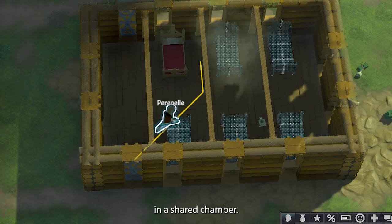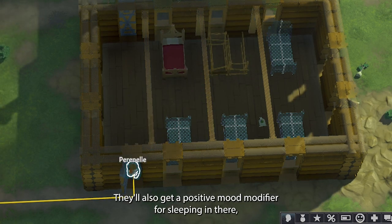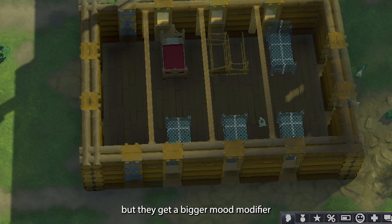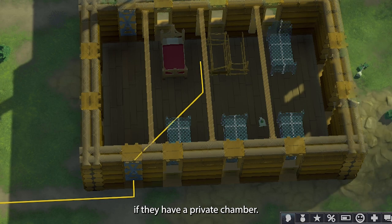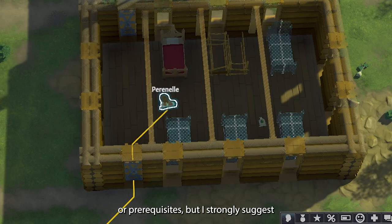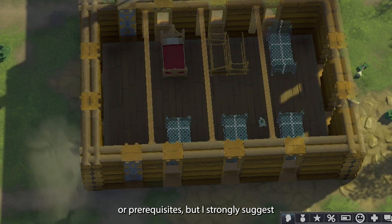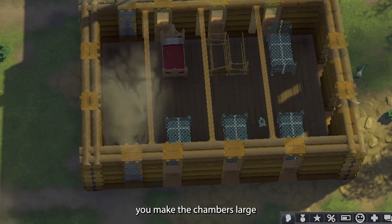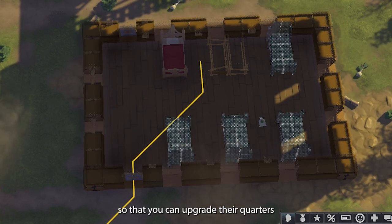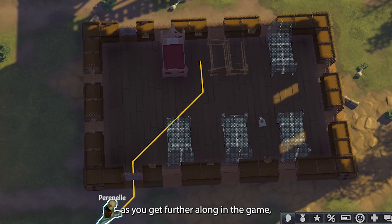In a shared chamber, they'll also get a positive mood modifier for sleeping in there, but they get a bigger mood modifier if they have a private chamber. There are no research requirements or prerequisites, but I strongly suggest you make the chambers large so that you can upgrade their quarters as you get further along in the game.